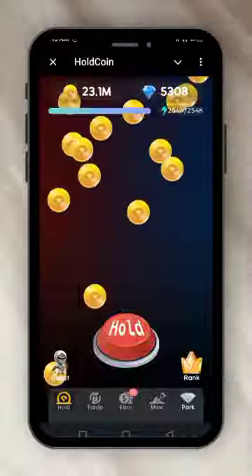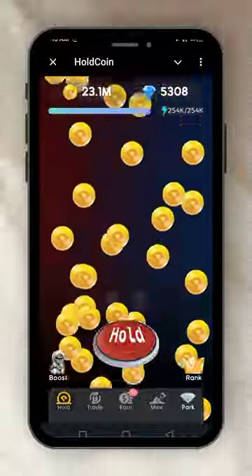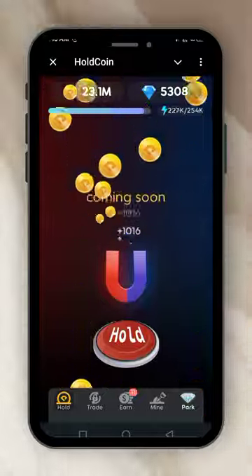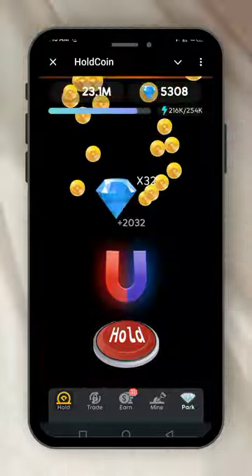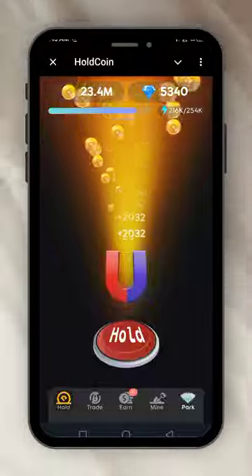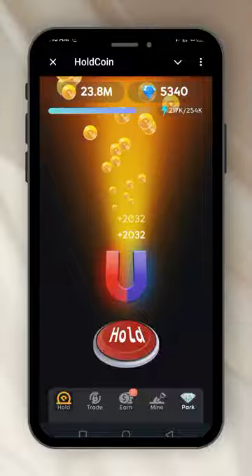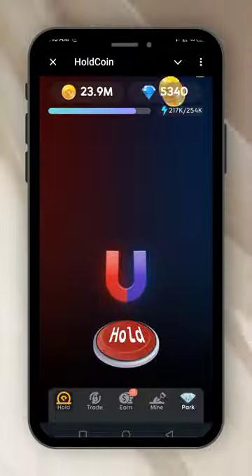Shaking the bots — shake pot, shake pot, shaking the bots. So now I have 200 diamonds. Let's go back. This is the main game interface — all you do here is just hold, and the magnet attracts the coins to itself. You'll be getting the coins and getting the diamonds too. Just hold, hold, hold, hold.